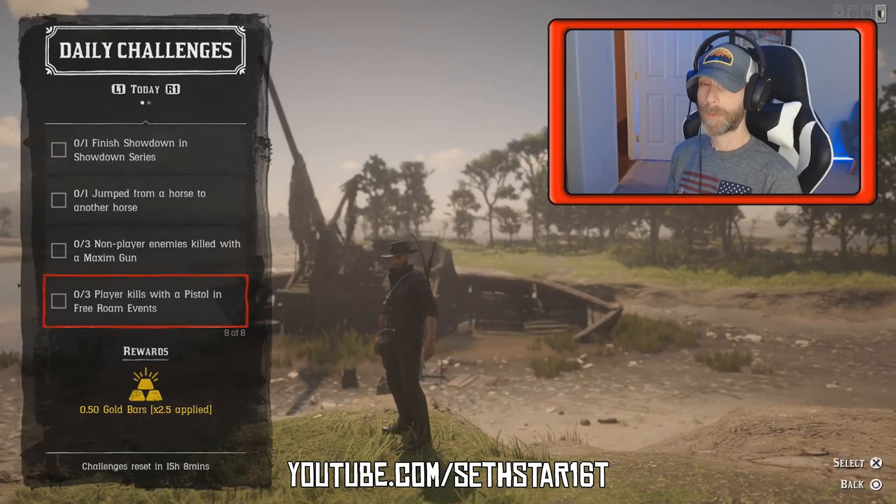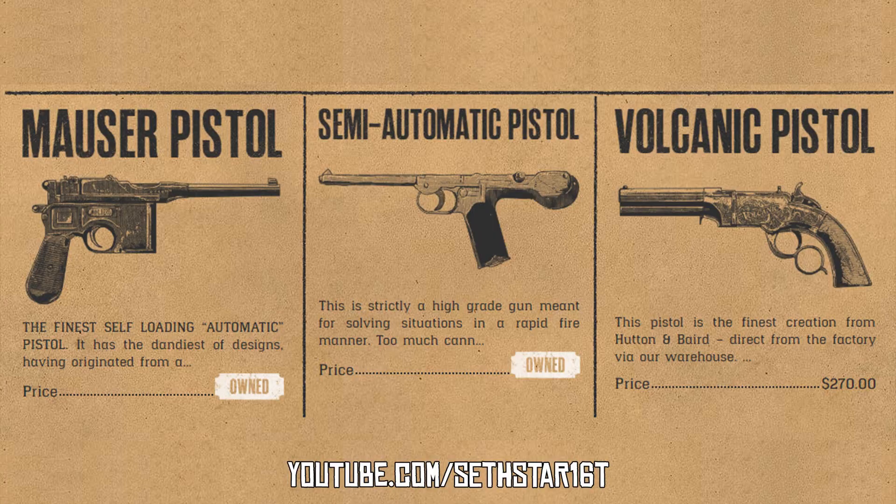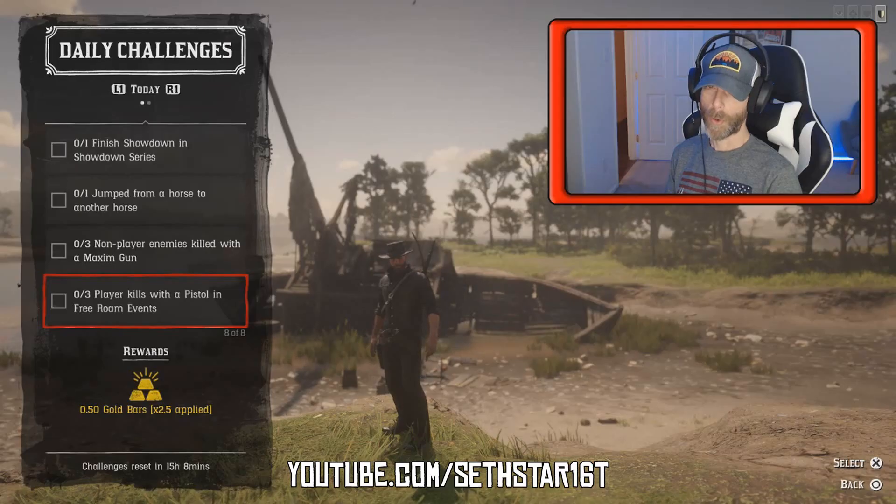Number 7: Player kills with a pistol in free roam events. Equip your favorite pistol, check the free roam event schedule so you can plan and get those kills on your time.